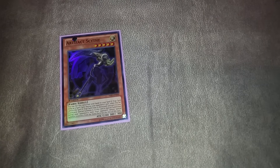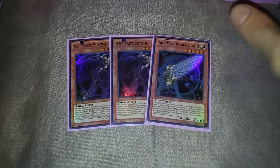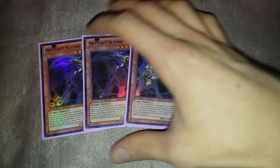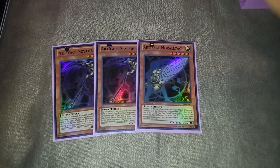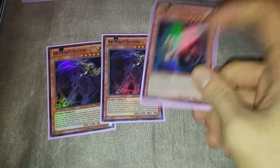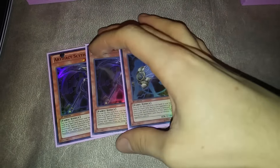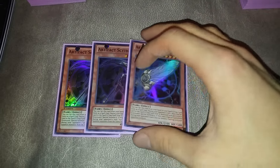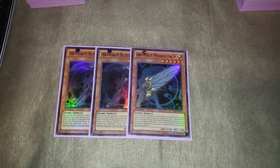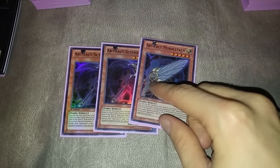One of the weird choices is we're actually playing Artifacts — not my usual full Artifacts lineup. We're playing just three Artifacts: two Scythe and one Moralltach. Basically, I figured out the problem with this deck is that you just lose to Twin Twister if you don't have cards like Artifacts. By playing Artifacts, either your opponents get punished for Twin Twitering back row blindly, or they're just not going to Twin Twister you because they're afraid of the Artifacts.